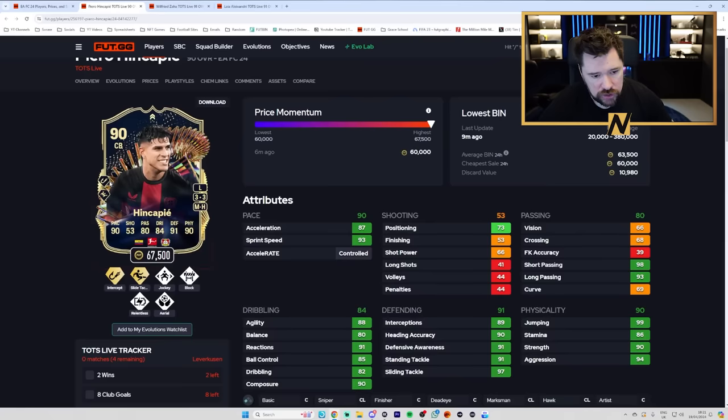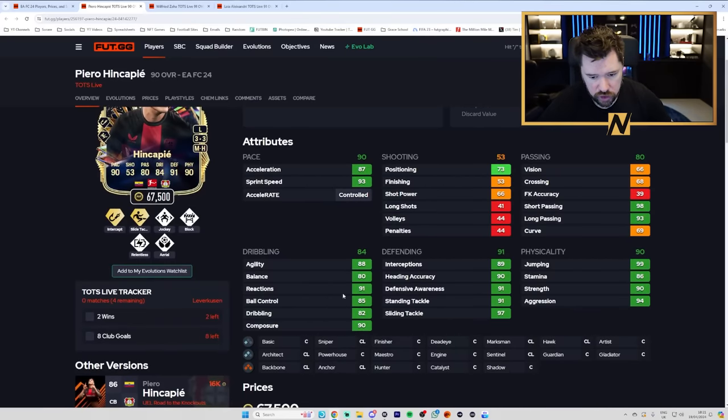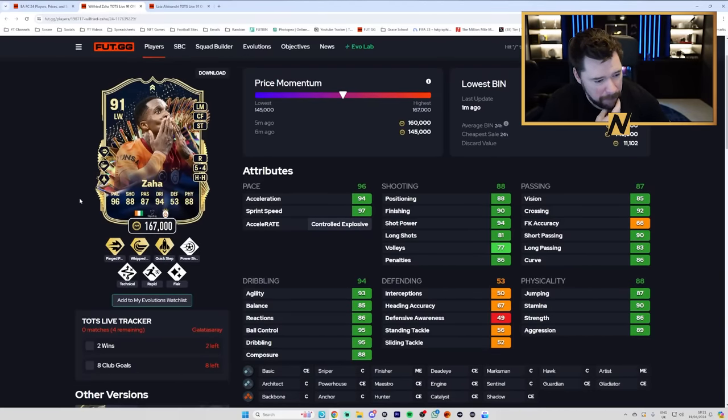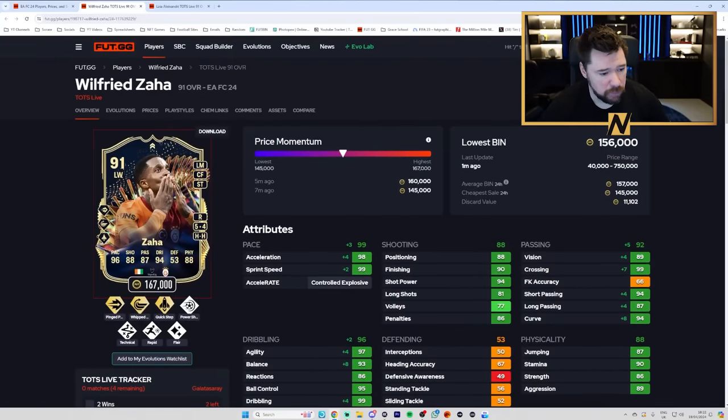Hincapie has Intercept Plus and Slide Tackle Plus, with Jockey, Block, Relentless and Aerial — very good play styles. Great passing but no vision, very good dribbling. With a shadow: top pace, top defending, good physicals. He's 67k already and will almost definitely get both upgrades. Wilf Zaha has Pinged Pass Plus, Whipped Pass Plus, Quick Step Plus, with Power Shot, Technical, Rapid and Flare — 5-star, 4-star. Can play left mid, centre forward and striker. Great pace, good dribbling, shooting, passing and physicals. I'd probably expect him to get the full upgrades. I'll go an engine on him: max pace, much better passing, top-end dribbling.